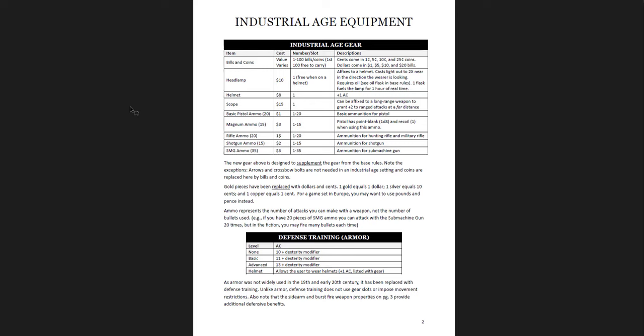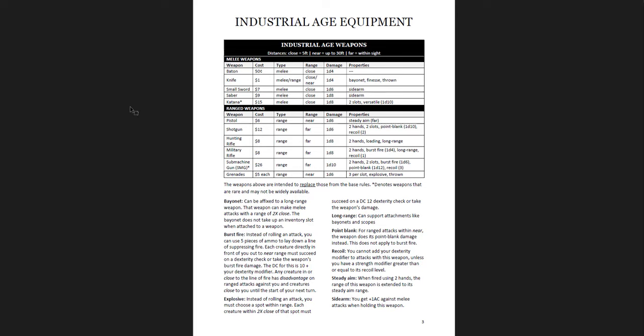This is definitely power creep because defensive training doesn't take up gear slots and doesn't impose movement restrictions. On the other hand, that means a lot of NPCs you interact with will have a higher AC, because you'll run into more people with basic or advanced defense training. It's also worth noting you don't get plate - just 10, 11, or 12, equivalent to no armor, leather, or chain. You also get industrial age weapons, how much they cost, and their abilities. I used some of these as the basis for firearms in my Curse of Strahd game. Grenades, submachine guns, sabers, katanas - it's going to change the kind of game you're playing.